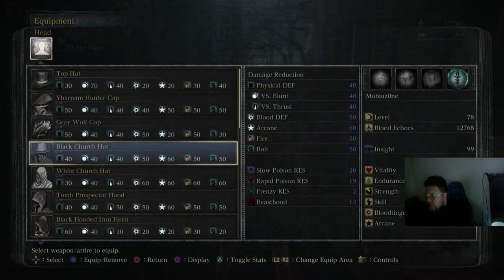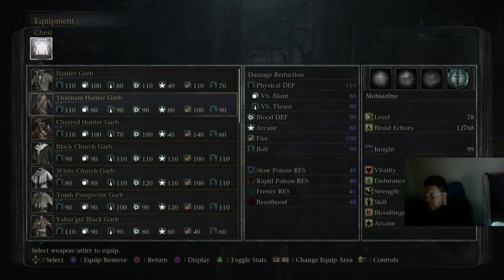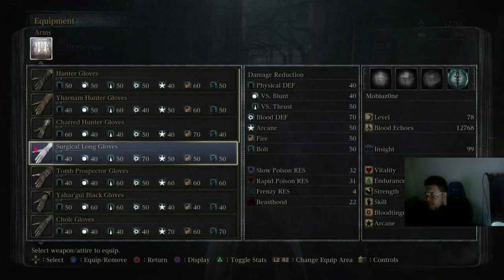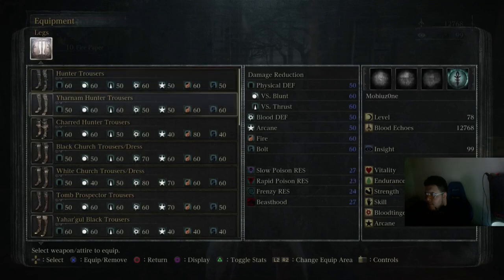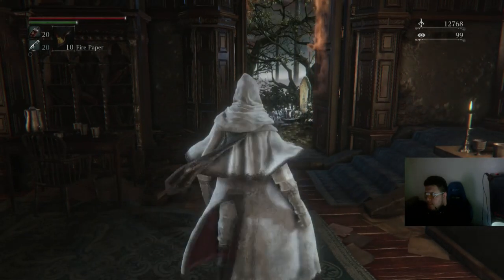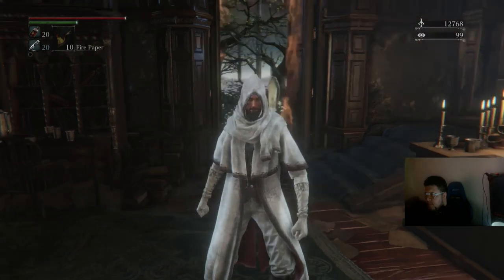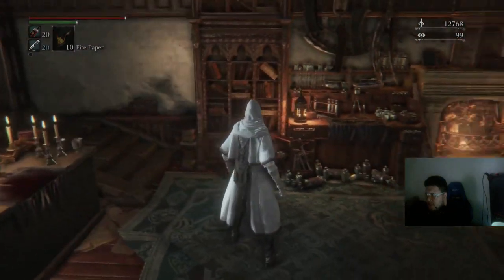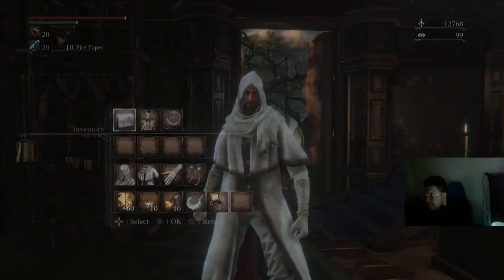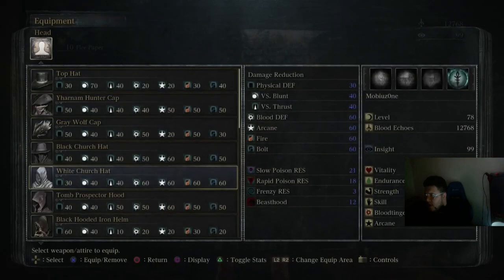Next is the white church set. Has a little Assassin's Creed look to it, just a little bit. Next we have the Toon Prospector set.